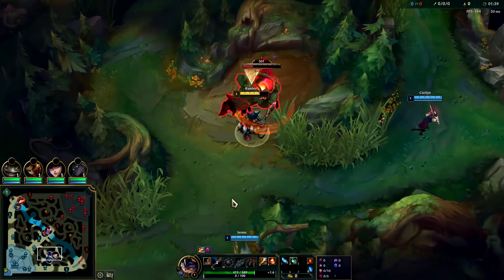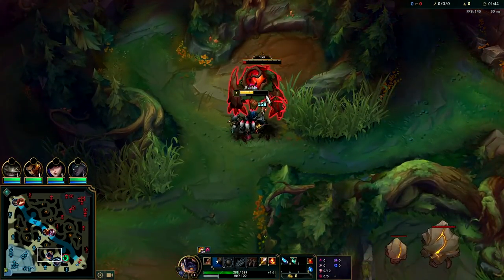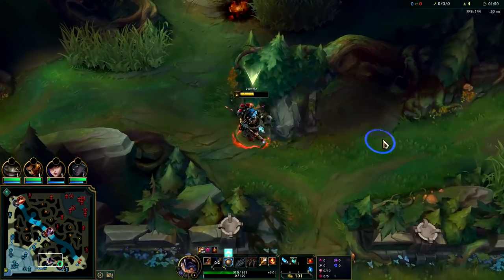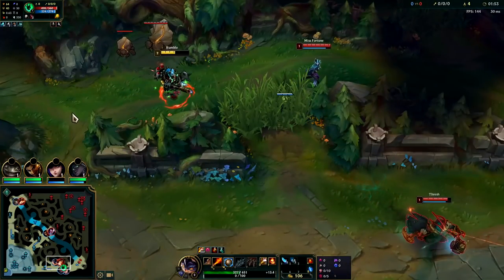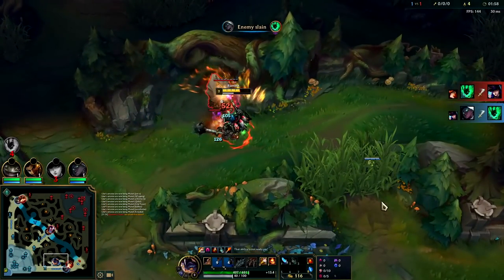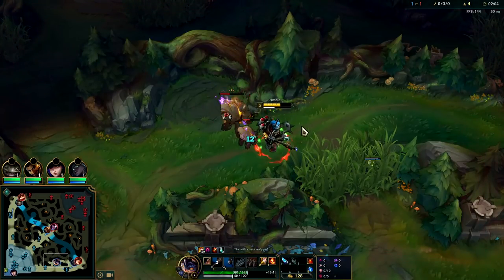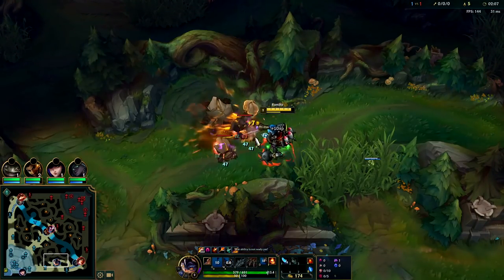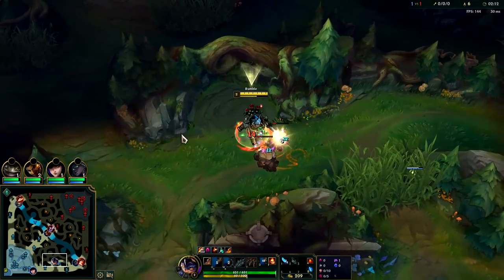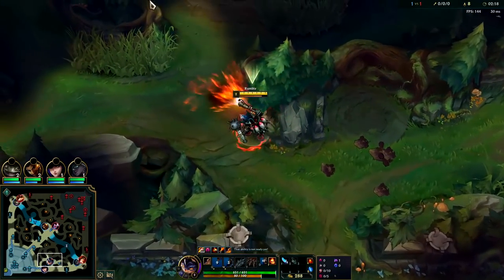He can't stack his heat easily at level one — in fact that's been nerfed on him. He used to build an infinite stack with his W, and that's when Rumble used to be S-tier jungle. You should get your W because it's a low cooldown and we can get to our heat if we keep perma-spamming our abilities. We definitely didn't need to use both potions; the only reason I did was because the enemies were here and I thought things were about to hit the fan.